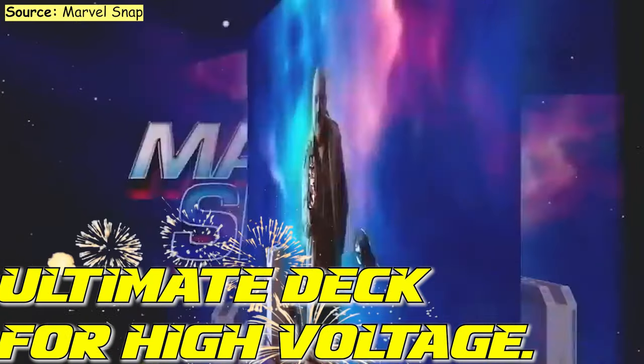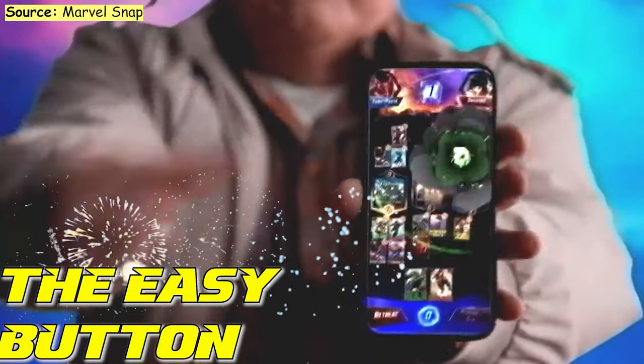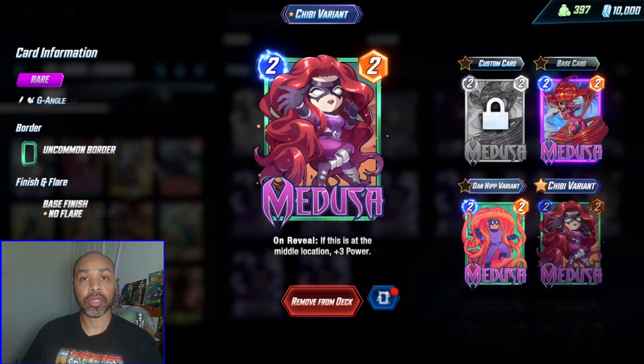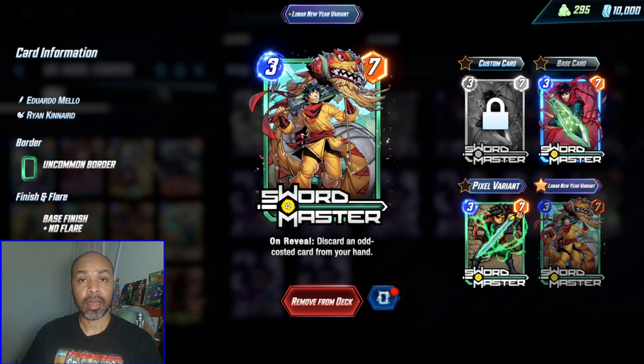You're about to see the ultimate deck for high voltage — the easy button for shutting down your opponents. This game plan is all about getting priority. We do that with Ebony Maw, Medusa, Lizard, Swordmaster, and because we only have a single other odd cost card, he is just free power.